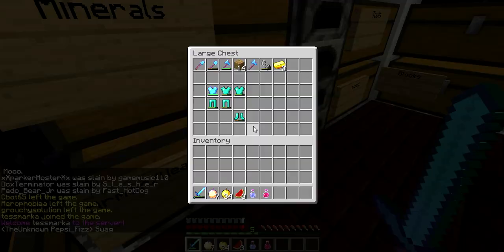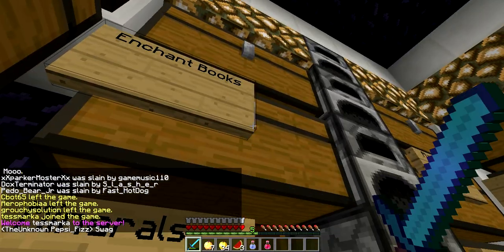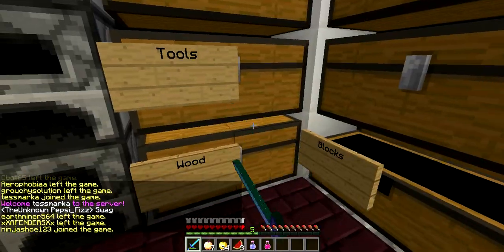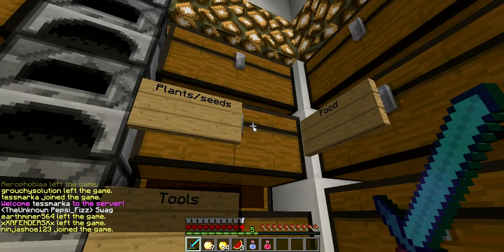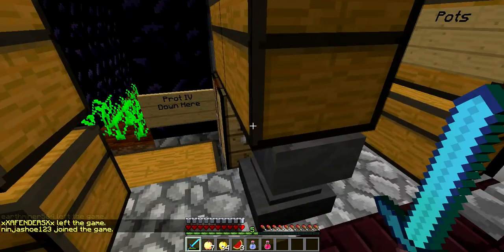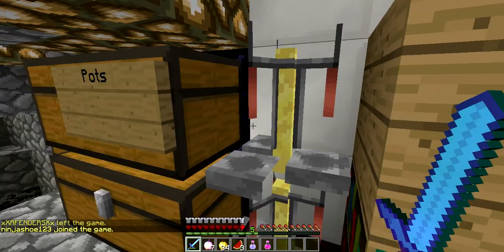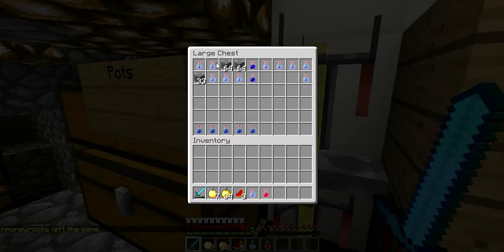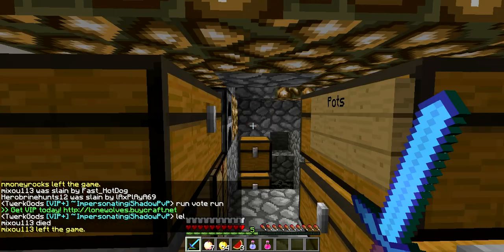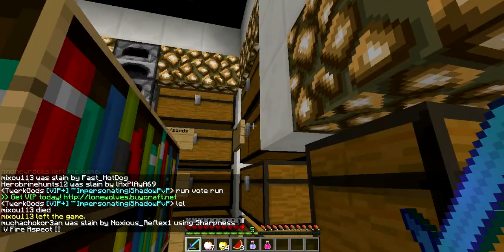It's covered in obsidian as you can see. There's weapons and stuff, enchant books, just random blocks, wood, tools, like cactus and all sorts of random stuff. Potions with cobble in it — I don't know why that's in there. I'll just put that in this chest. And random stuff.